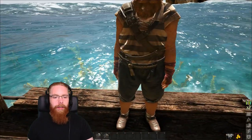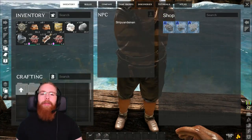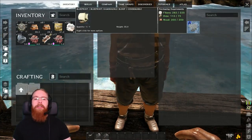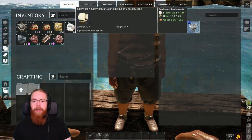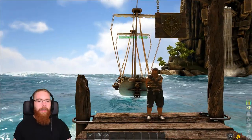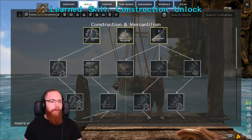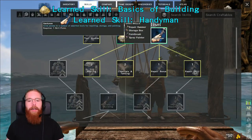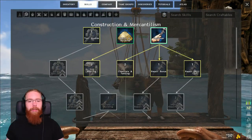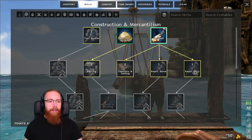Once you've gathered enough resources, head down to the NPC on the pier. He offers a dinghy, a raft, and a Ramshackle Sloop. I recommend saving up and getting the Ramshackle Sloop — it costs 225 fiber, 75 hide, and 250 wood, and they're worth every single piece of resources. Once you've got your sloop you'll need to kit it out, so you'll want more skills. Get the Construction tab, then Basics of Building, and also Handyman — Handyman gives you a repair hammer, storage box, paintbrush, and spray painter. You mainly want the storage box and repair hammer.